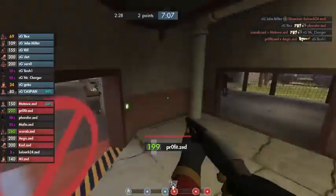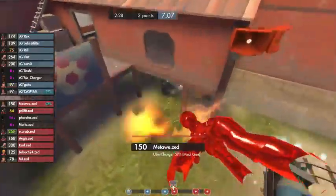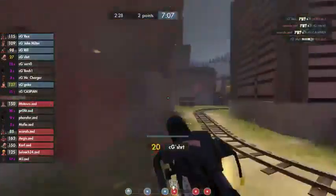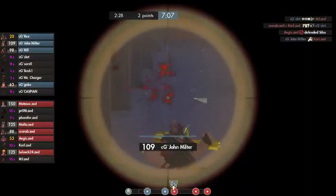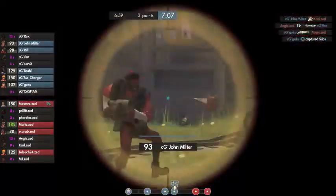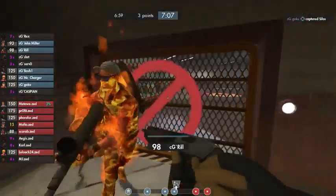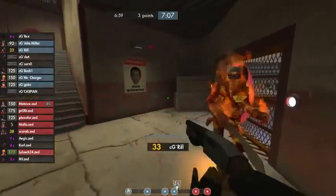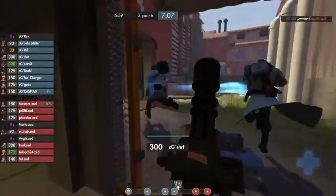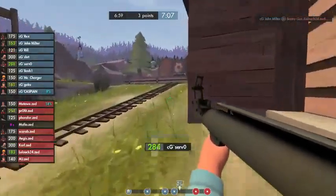Looks like Lelouch did go down to a headshot from John Milter so that sentry gun went down shortly thereafter. Blue Uber is popped but Red is going to pop their Uber to try to stop this cart — and a nice idea right there because that's going to change the spawn locations. There is a scout on the cart and Goku will get the cap. The second you see the Blue team really push into third and they're going to cap, that's when you need to get out — otherwise you're going to get cut out and killed.